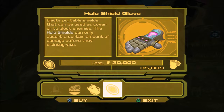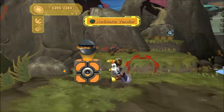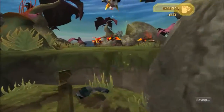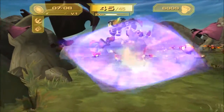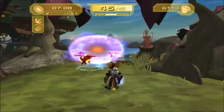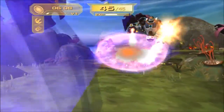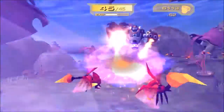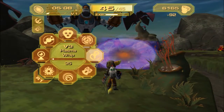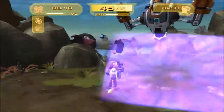We can also get the holo shield glove. We'll probably pick this up right now because it's cheap and we're gonna have to upgrade it anyway - it's just not gonna be very good initially. How it upgrades is by enemies damaging it. You can also kill really weak enemies with it apparently. You want to put it right there with the big guy.